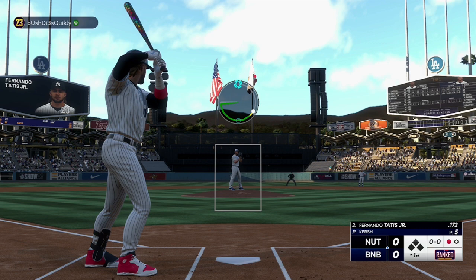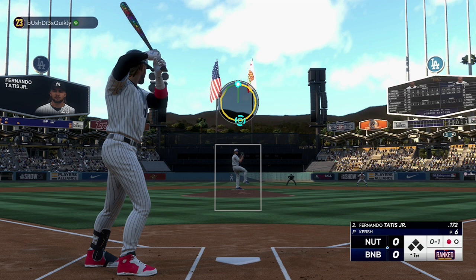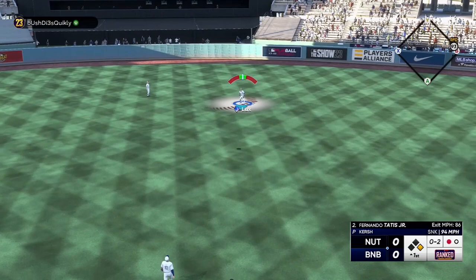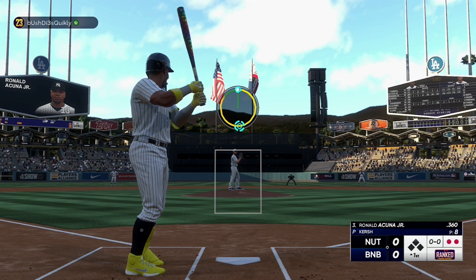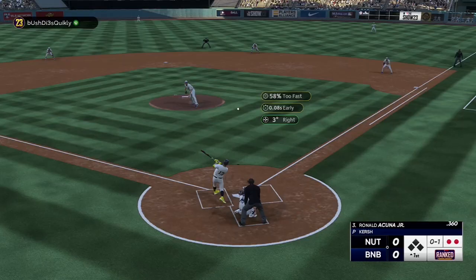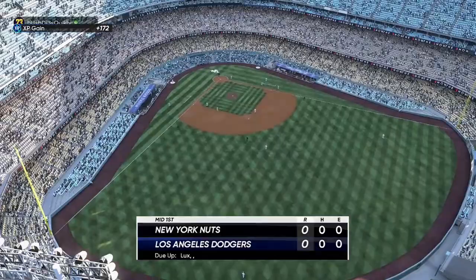That brings up live series Fernando Tatis Jr. Start him off with a slider inside — kind of right down the middle, misses it. Circle change away on the black — not a good pinpoint at all, but he whiffs on that for 0-2. Go for a sinker in that same spot, change up the speeds, and he's going to fly out to Gavin Lux. Two down in the top of the first. That brings up live series Ronald Acuna Jr., supercharged to a 99 overall. Get him to whiff, then go for an inside slider — Gavin Lux has a chance to get this with his good speed, and he's there. Three up, three down for Kirsch with a strikeout and two fly outs.